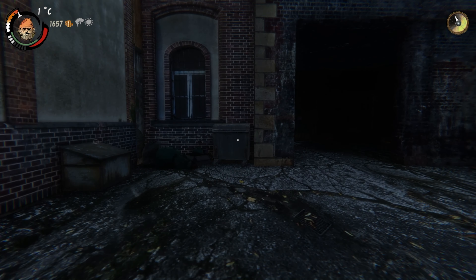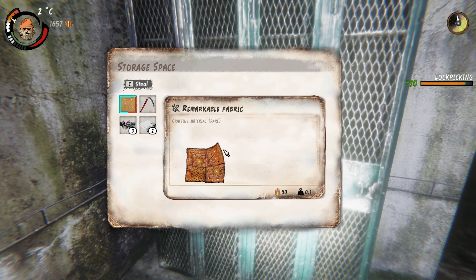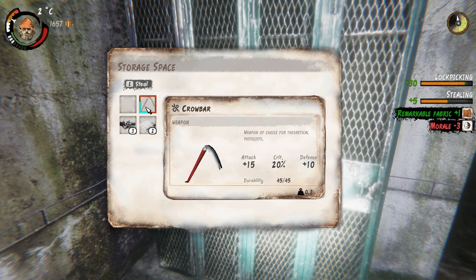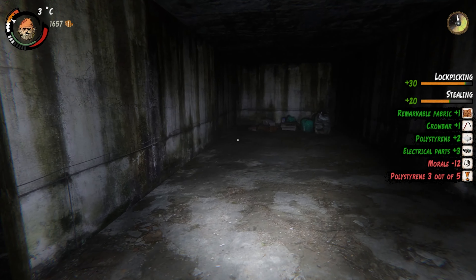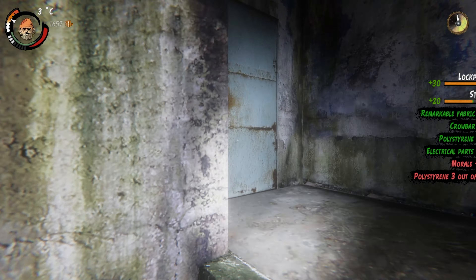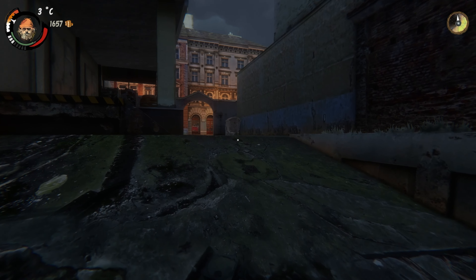We really need to find better and warmer clothes. Found remarkable fabric and another crowbar — that we can sell for money, which is great. It's actually profitable to look through these locked containers as well. Warmer clothes, I really need that.